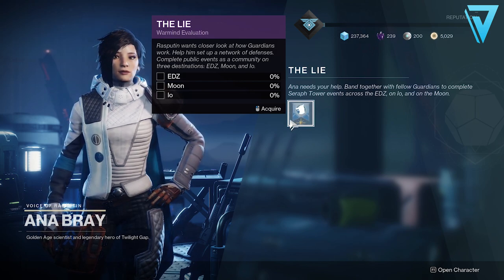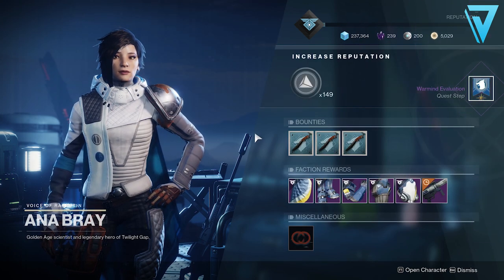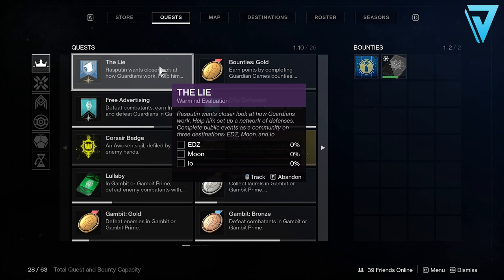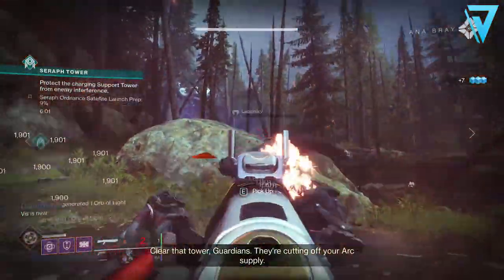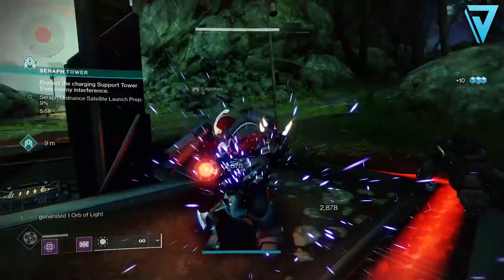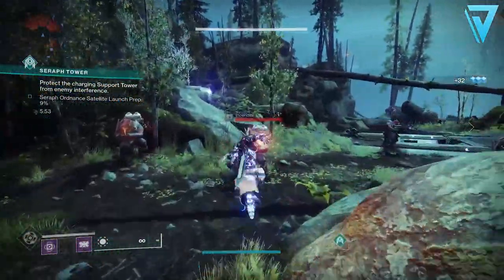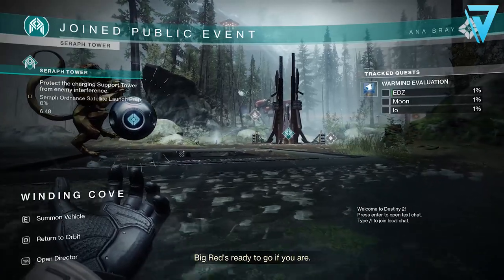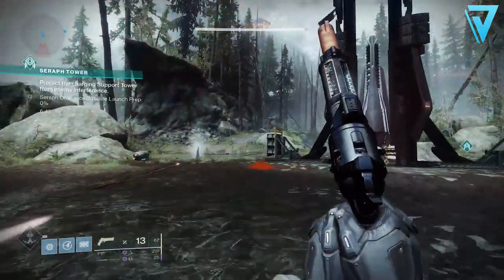To do this we need to complete Seraph Tower public events as a community on three destinations: the European Dead Zone, the Moon, and Io. It is possible to add a tracker to the quest itself so you can keep tabs on the community's progress. Each destination requires 3 million points. That is not 3 million completions — the game is counting Guardians, not event completions. So a fireteam of three who successfully complete the event will count as three towards completions. 1% of progress is roughly 30,000 public event completions.